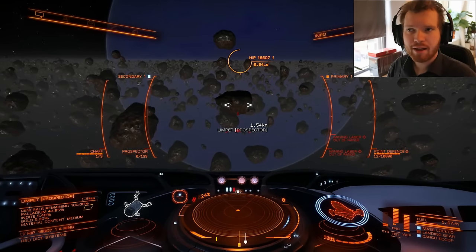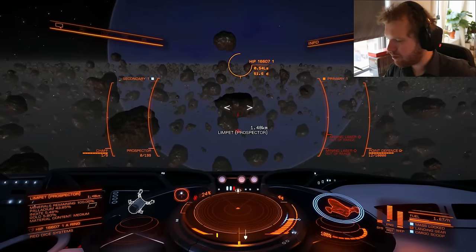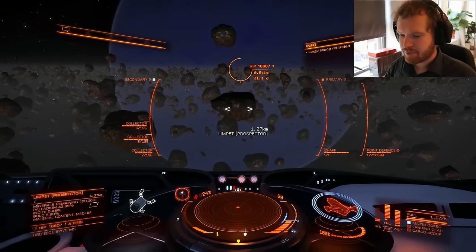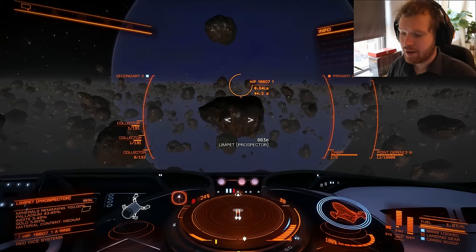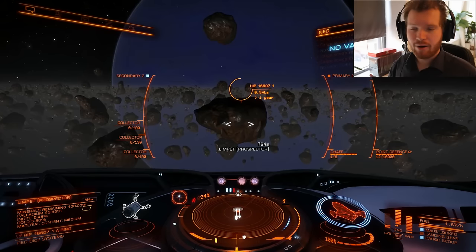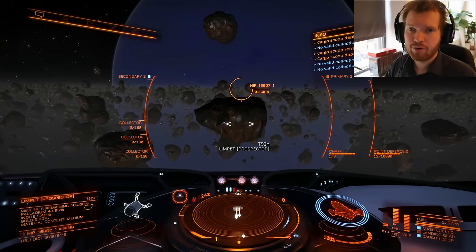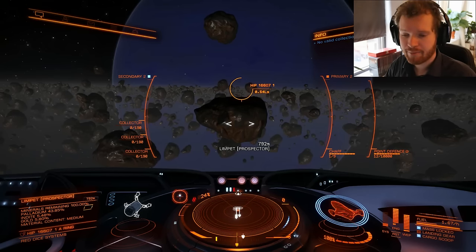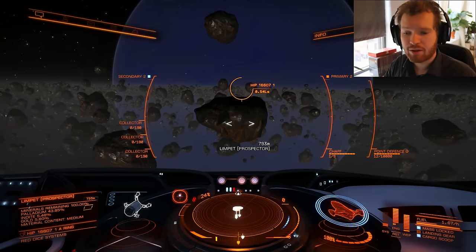Rocks in a rest site refill every two hours, so you can come back to the same rock two hours later and mine it again. A friend who does a lot of mining optimization told me: if you mine in a wing, you get a bonus to the number of fragments. You also get a bonus to fragment count in a rest site, and the more difficult the rest site, the more fragments you get. The rest site extends out to 20 kilometers from the actual beacon.